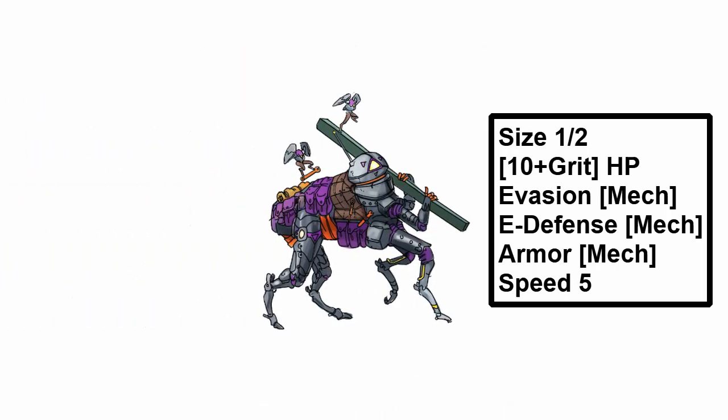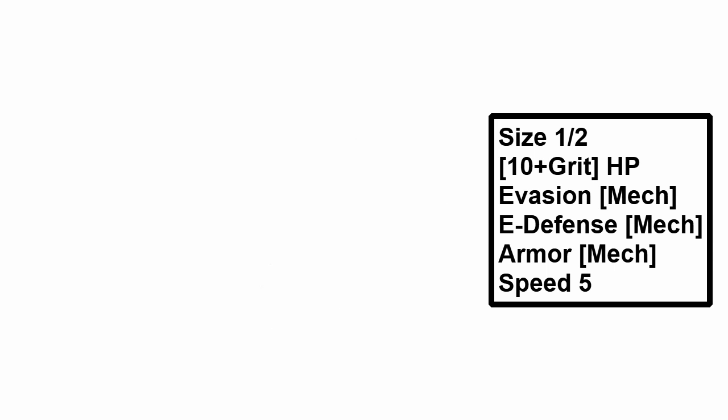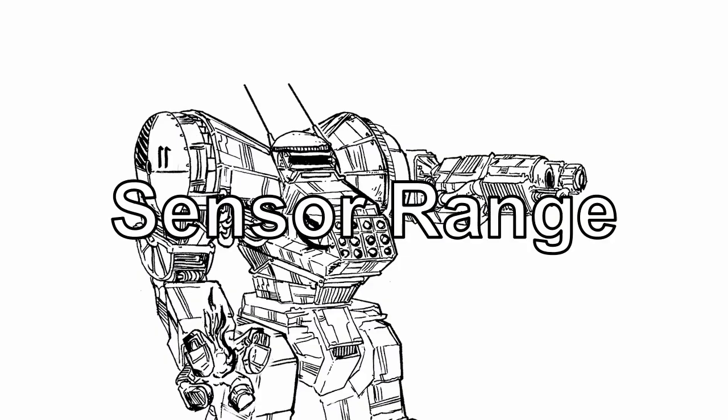The drone can move independently on your turn, but no other action, and if you can fly or teleport, it can fly or teleport too. When the drone is within your sensor range, you can recall it with a quick action, preventing it from being targeted, and to redeploy it again to any space within your sensor range, you have to spend another quick action.